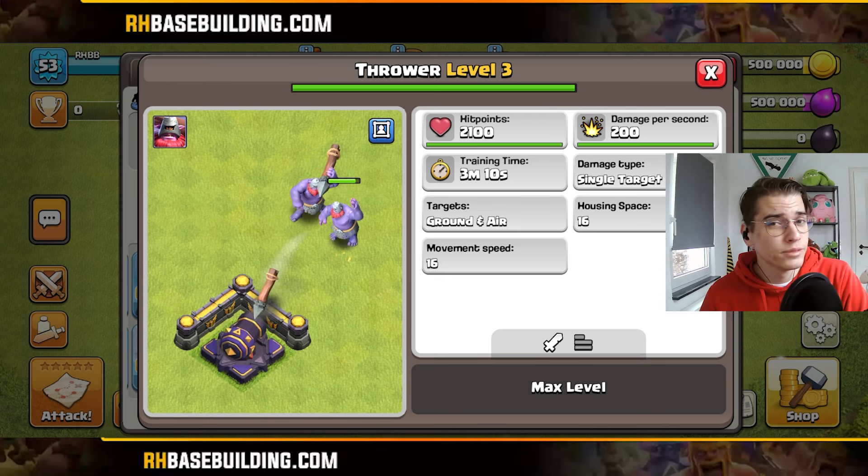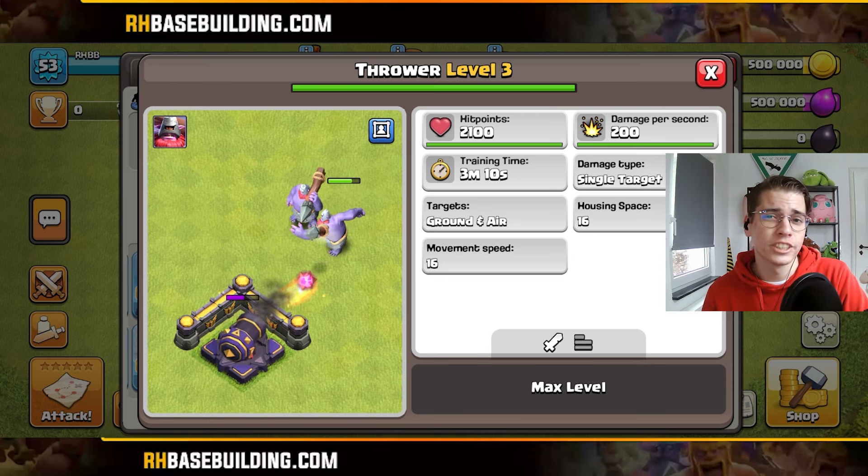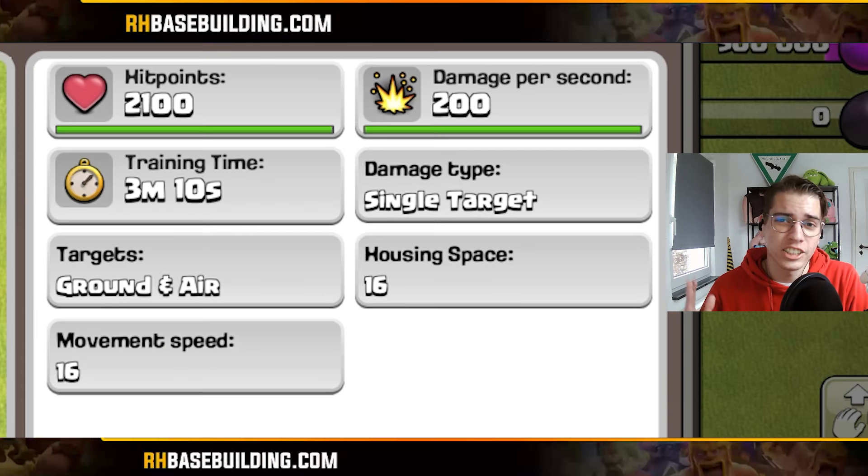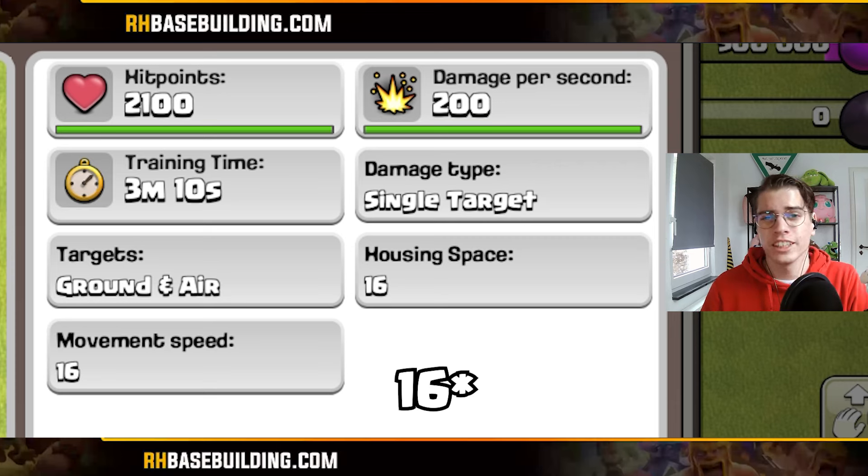As you can see, two of them do need a lot of time to take out the cannon, but also survive with a ton of HP. This troop at maximum level 3 has 2,100 HP for 18 troop capacity — that's surely a lot of hit points.